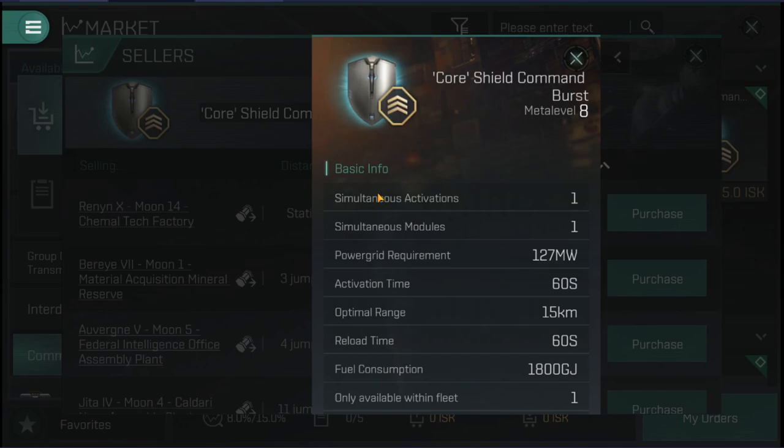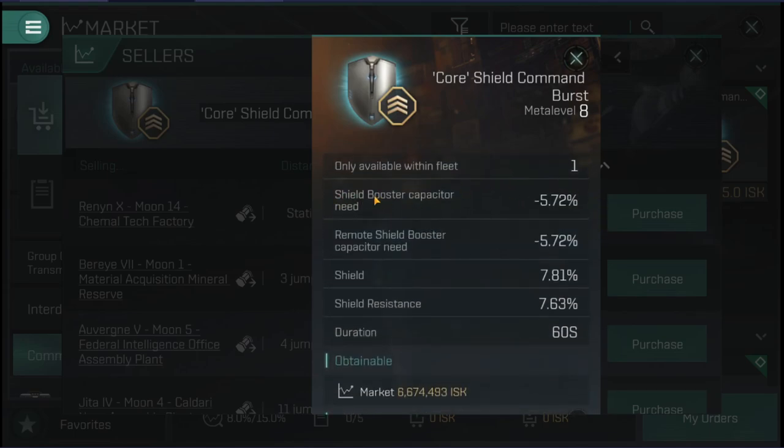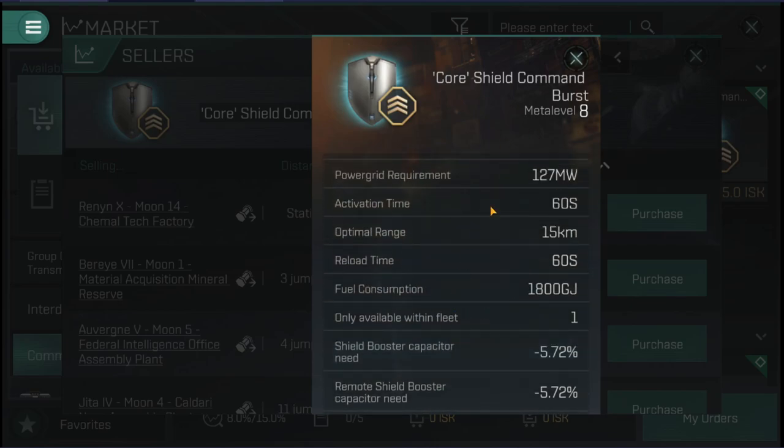Now we can dive into the actual boosts they provide. Starting with Shield — if we swipe down, we'll see shield booster capacitor need and remote shield booster capacitor need. It's going to reduce the cap cost for boosters, both for your personal shield and remote shields for logistics, keeping cap stable even longer. It also gives a flat percentage increase to shield HP and a flat percentage increase to shield resistance across all damage types.